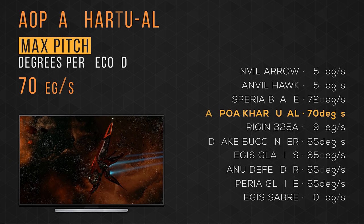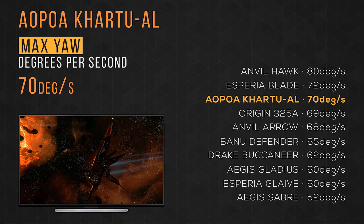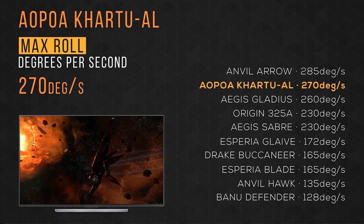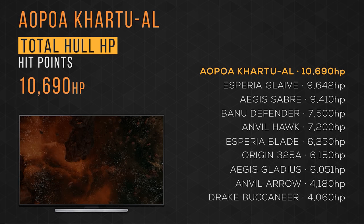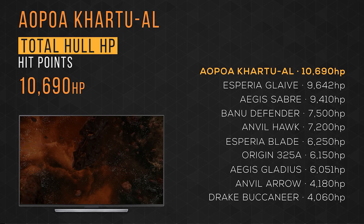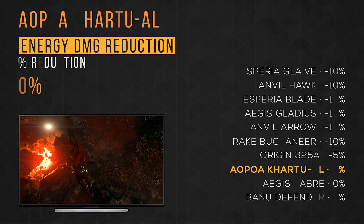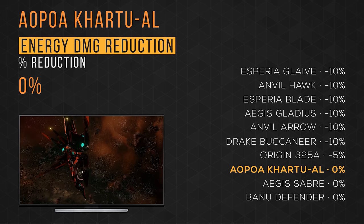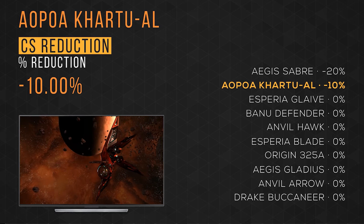It has a maximum pitch rate of 70 degrees per second, taking 4th place. A maximum yaw rate of 70 degrees per second, taking 3rd place. A maximum roll rate of 270 degrees per second, taking 2nd place. Its total hull HP is almost 11,000, taking 1st place — though this should be taken with a grain of salt, as the Kaltuel's large surface area inflates this metric. It has 0% physical and energy armor damage reduction, tying last place, but an EM, IR, and cross-section reduction of 10%, taking 2nd only to the Sabre.